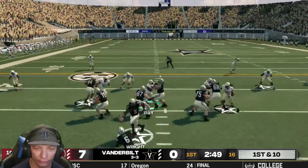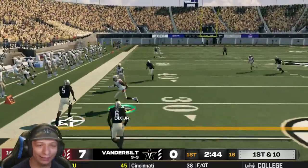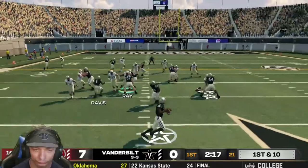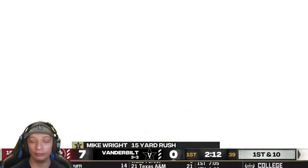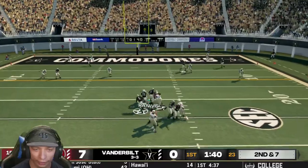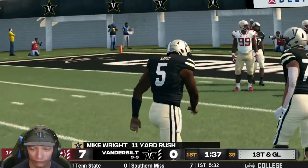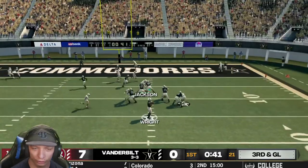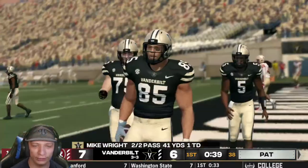Now it's time to see what our defense can do against Vanderbilt. Play action, look at a pass — under pressure, misses — finally tackled but gets a first down. Play action again, on the run, another first down. Second down and seven, QB on the run, finally makes a tackle — another first down. Third and goal, look at a pass up for the end zone — what a great diving catch, Joel in the end zone, and Vanderbilt ties it up.